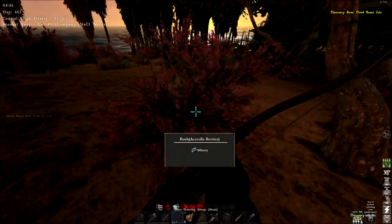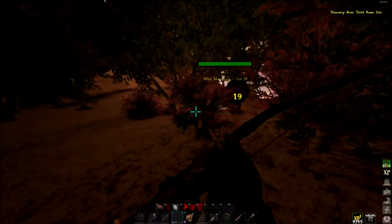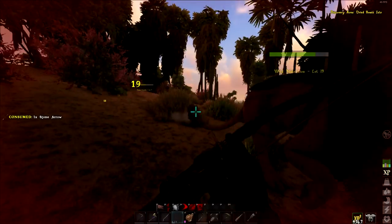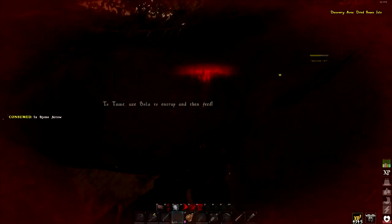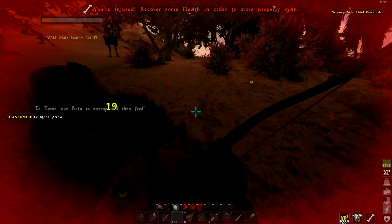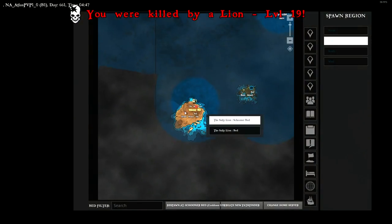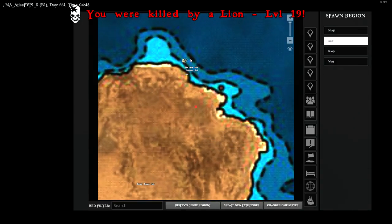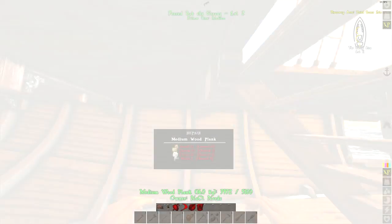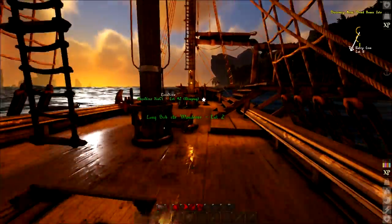Oh Jesus, there's wolves! There's a crocodile over here — that scared the crap out of me. Wolf! I took my bow and arrow off my hot bar so I had something else out, and now I can't fight these things. This is not a good island — bad bad island! I can't fight these things, I'm gonna die. Bad dog! They still have that instant heal — no wait, that's next patch I think.